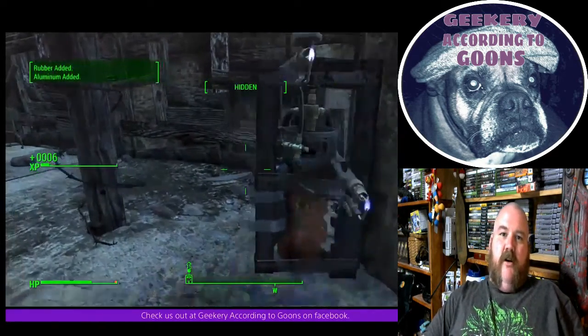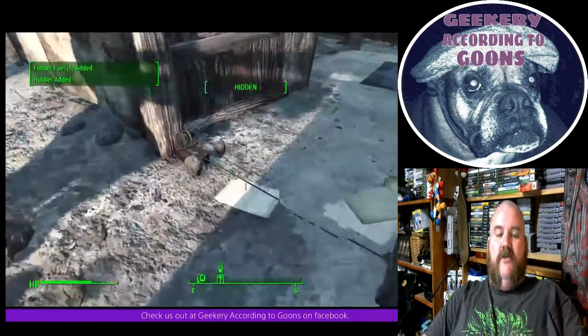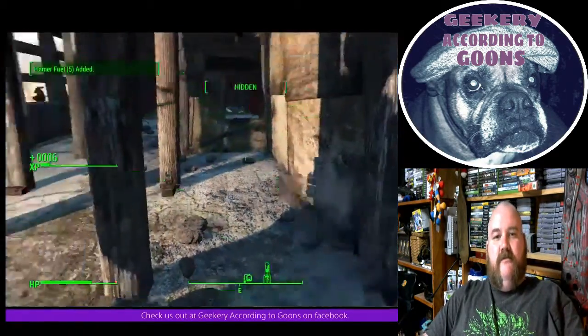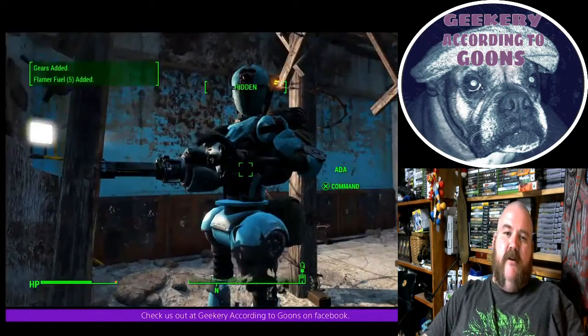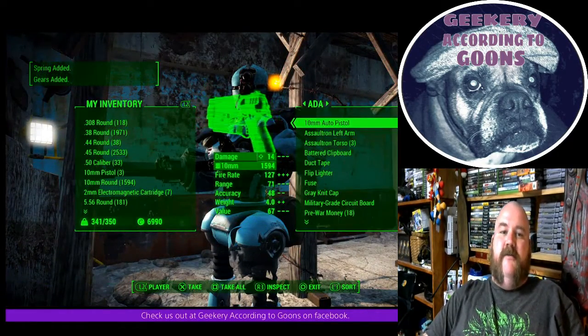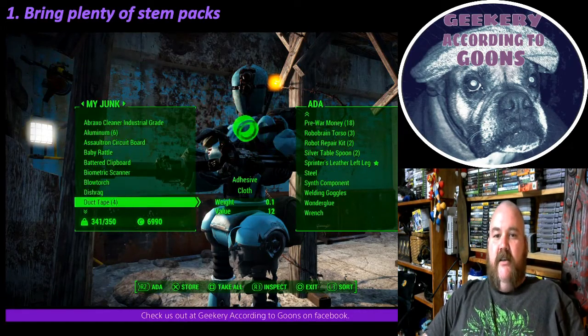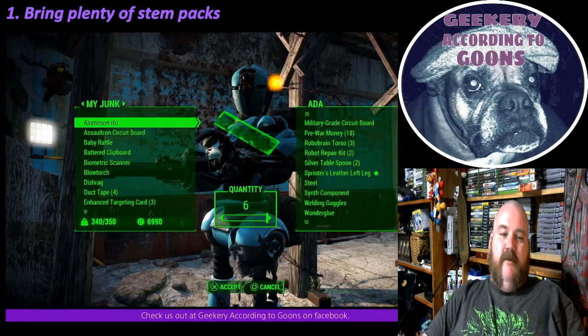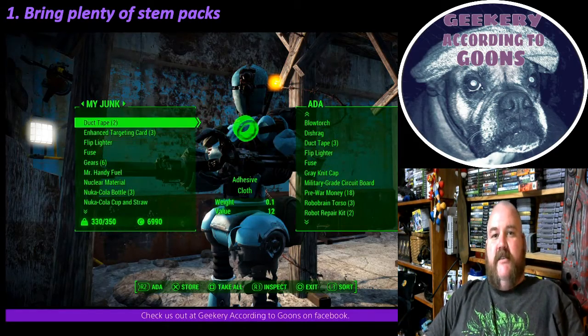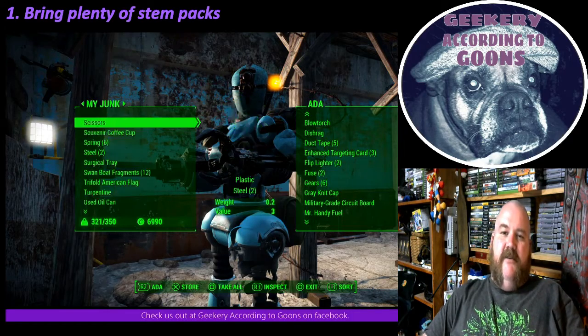What's up guys, I'm Brock Evan Sampson. I thought I would give you some tips on Nuka World. I just got done playing through the first part of it, and here's the stuff that'll make it really easy on you. Number one: bring plenty of stimpaks. These traps and stuff — I'm impatient so I just tear through there and hit a lot of traps. I did die a few times.